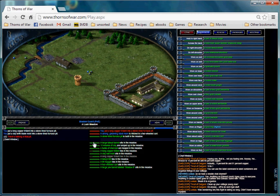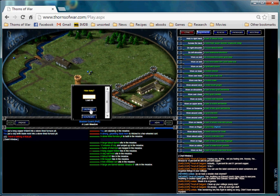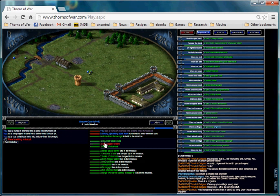Now we need some charcoal. For every bar of copper or metal that we need, we need two hunks of charcoal. So let's load into the furnace pit two hunks of charcoal and submit. Now we have our mold, our metal, and our charcoal in the pit.